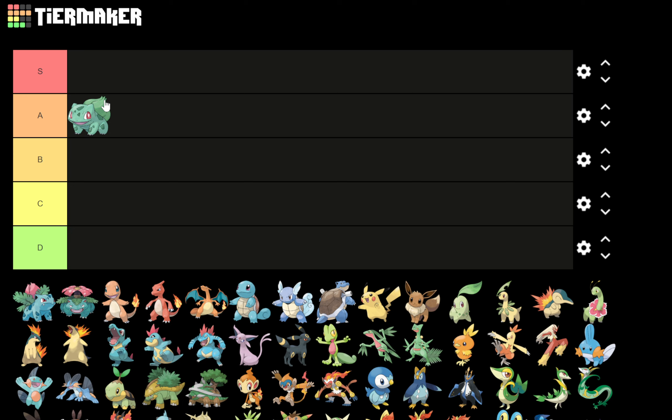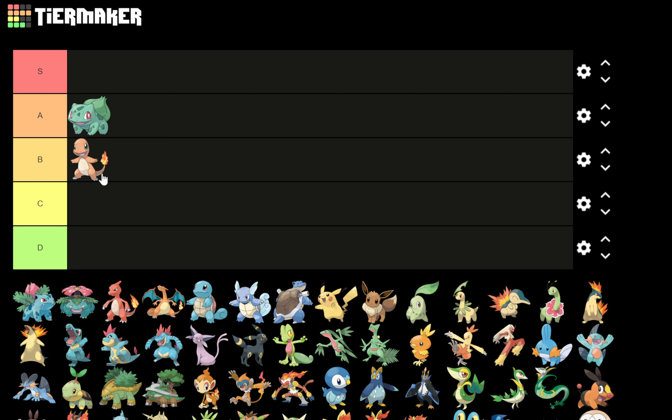Continuing on to Charmander — I have Charmander at a B. I like Charmander. Charmander was the starter I chose when I got Pokemon Red back in the day as a child. I do like Charmander; I just don't think it's as visually interesting as Bulbasaur, and I think it's a little too on the nose with the design.